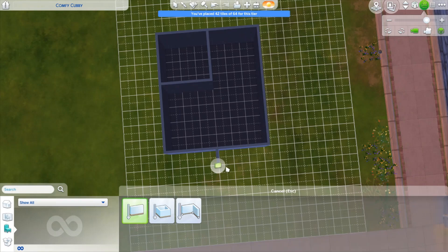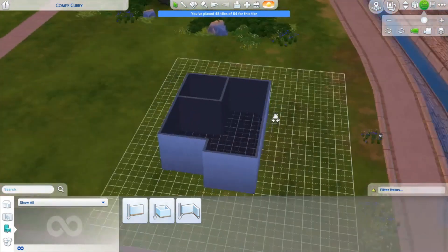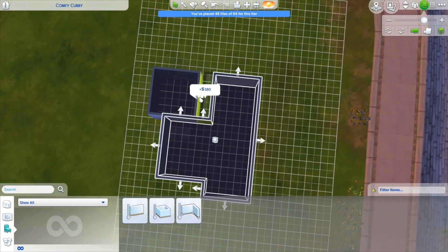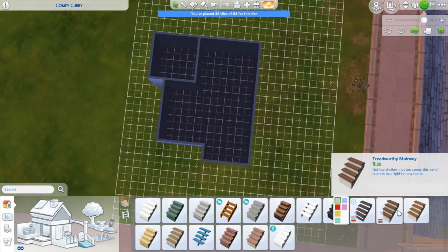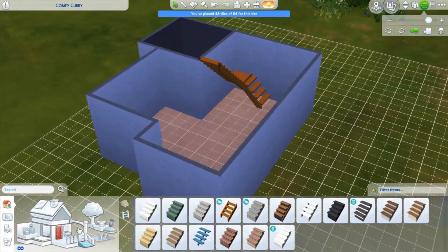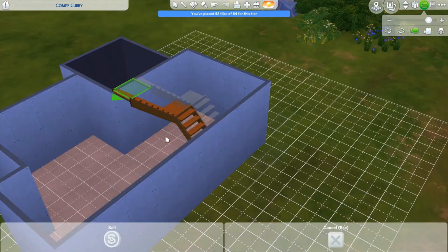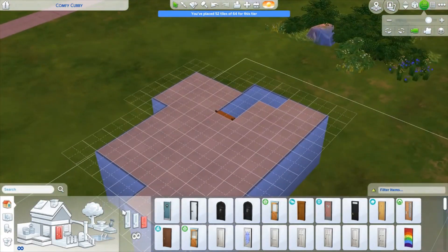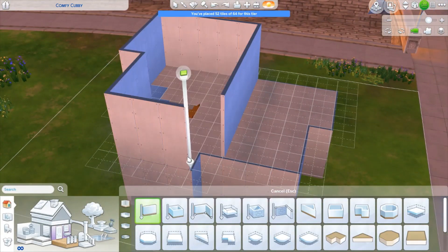This is the biggest of all the tiny homes — this is the 100-tile tiny home. The specs of the house consist of technically just one bedroom and one bathroom. I say technically one bedroom because there are two bunk beds in there, which means you could have four Sims in this house, all sharing one bathroom — a little cramped, but functional.